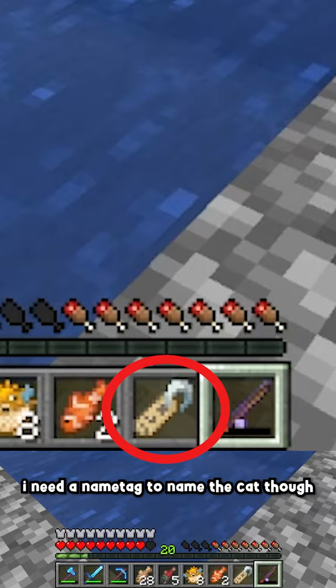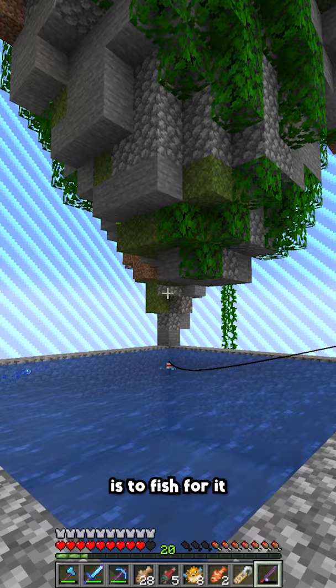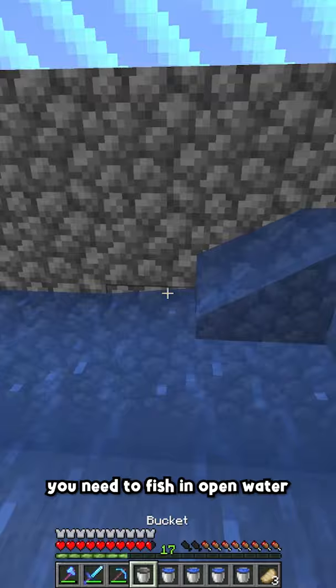I need a name tag to name the cat, and I don't have a librarian to sell me any. So the only way I can get a name tag is to fish for it. In 1.16, Mojang changed the way fishing works — to get treasure loot like name tags and enchanted books, you need to fish in open water, which is defined as a 5x5x4 area around the bobber.